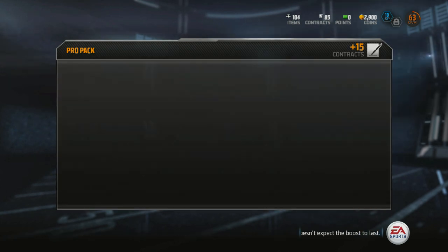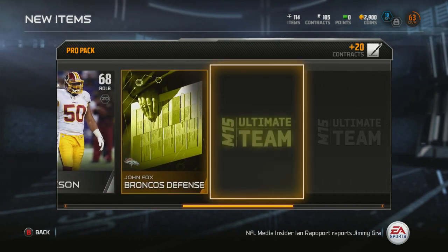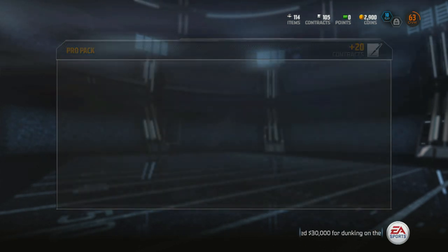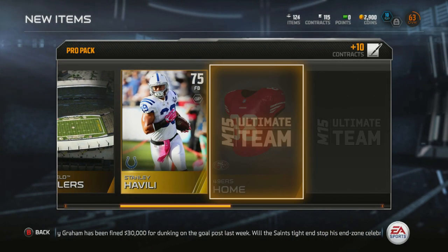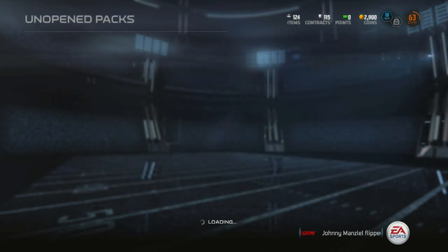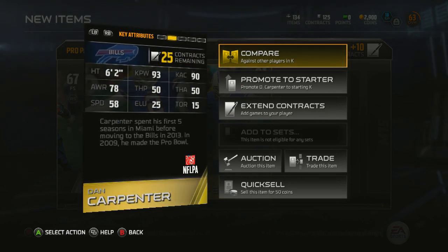I haven't really checked the auction block but wow, that's all I can say about that card. Let's keep going, keep the energy flowing. Joel Dreesen — 74 overall tight end, nothing compared to Jimmy Graham. Always need a fullback. Mike Tomlin card — not much to say. No matter what happens now, as long as I've pulled Jimmy Graham it's going to be pretty successful — he's probably one of the best tight ends in the game right now.